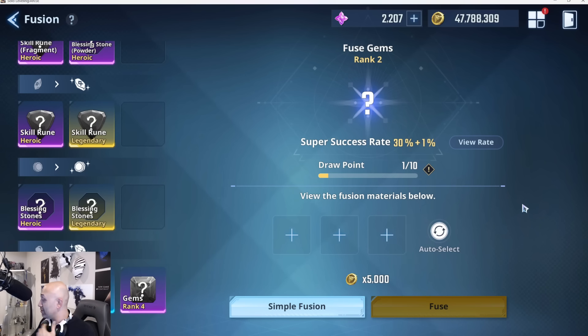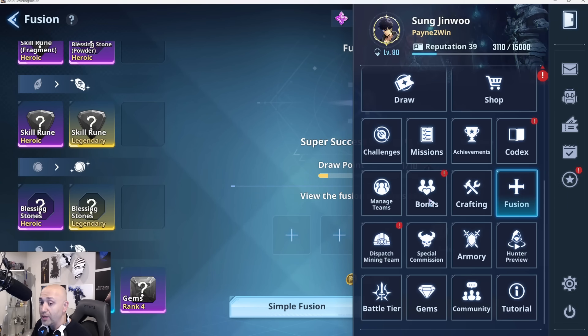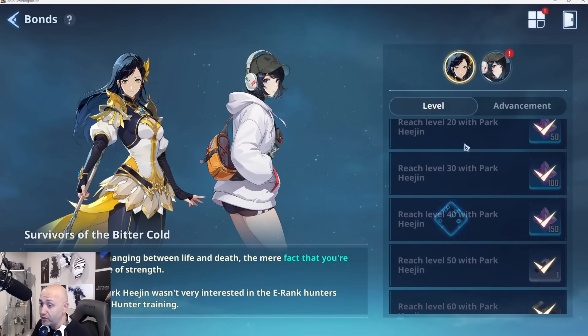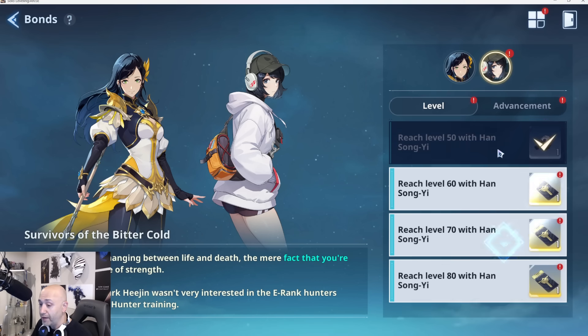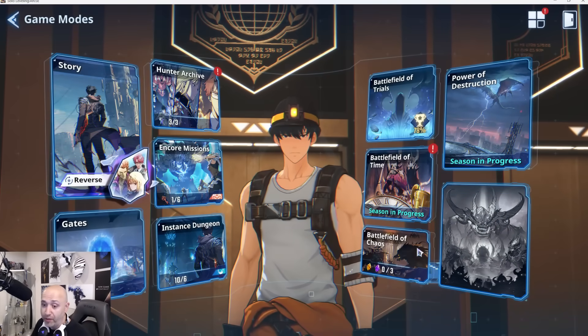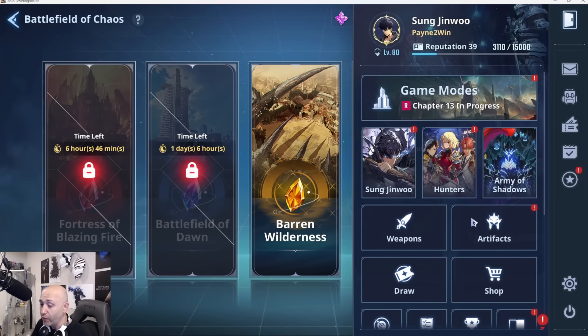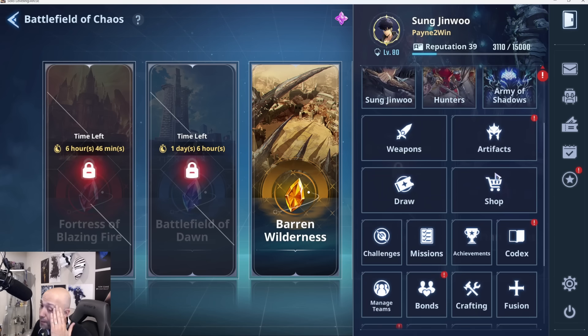Does anybody have any questions regarding the fuse system? If not, that's pretty much it. We'll do more deep diving of the gem system as we go through the game. For now, that's essentially it — that's how you want to handle this. Do not fuse before you fill up your board. The bond system gave a lot — there's actually more I just haven't gone through it all. So the bond system is going to be your best place to collect them because every character gives you some. SSRs will also give you some. Another place to get them is the Battlefield of Chaos — you get three a day that you can do.